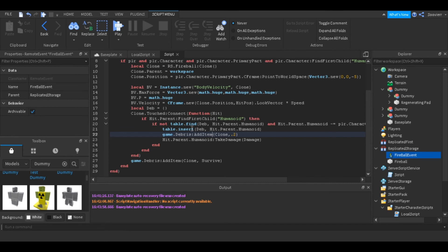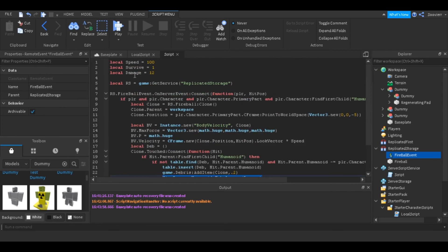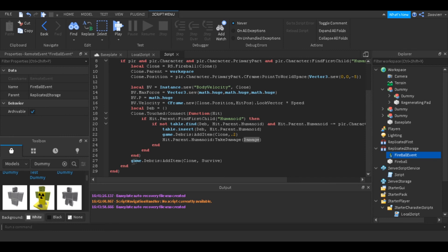Once the fireball hits someone, we want to get rid of it so it doesn't linger. We use game.Debris:AddItem(clone, 0) to remove it immediately on hit. Then we have the humanoid take damage — the damage value is 12.